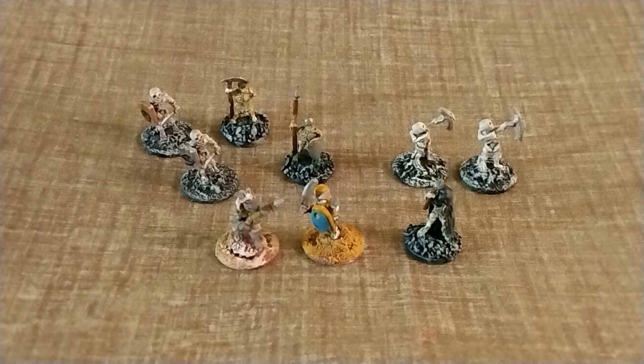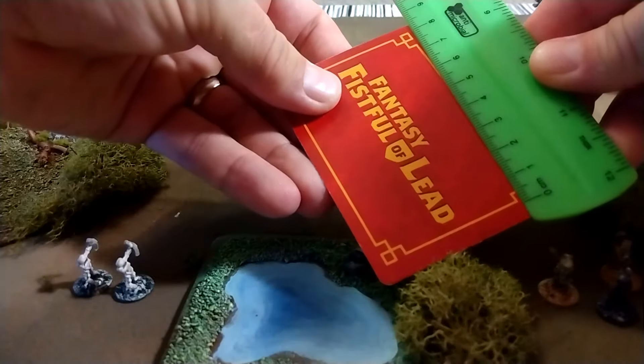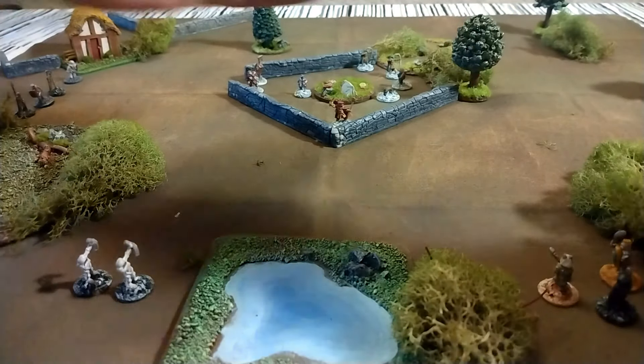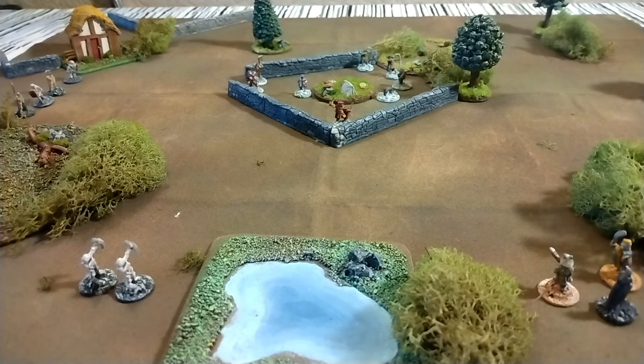So doggo is going to try to get himself a bone. As mentioned, the defenders set up first, then the attackers, then the attackers get the first turn. Playing cards are six centimeters by nine centimeters — that's really convenient because since the table is wider than it is deep, I'm letting my guys come on six centimeters deep on the long ends and nine centimeters deep on the wide ends. That gives us something closer to the 36 by 36.